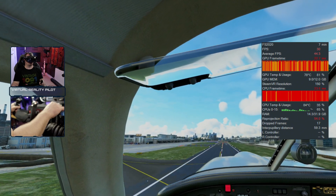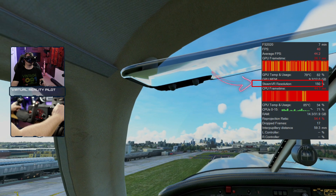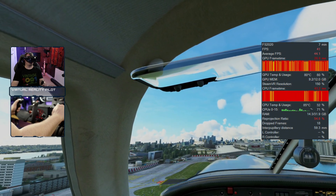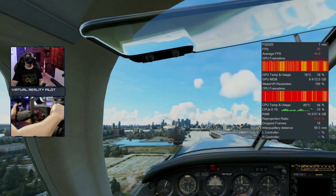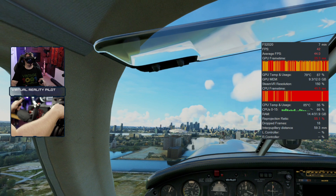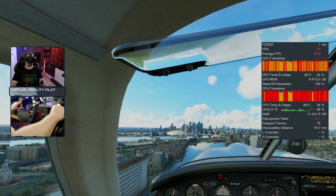On my 3080 Ti, I set the render resolution in SteamVR to 150%, and in the sim I set this to 100%. This is the setting that's going to have the single biggest impact on frames per second performance. I would recommend going through the other settings first, see where your performance is, and then bring that render resolution down until you get a consistent 45 frames per second.